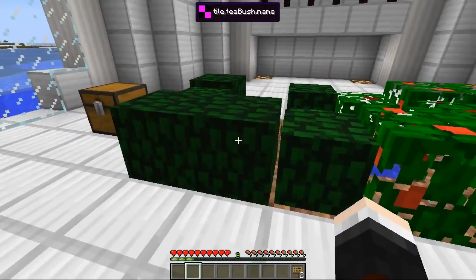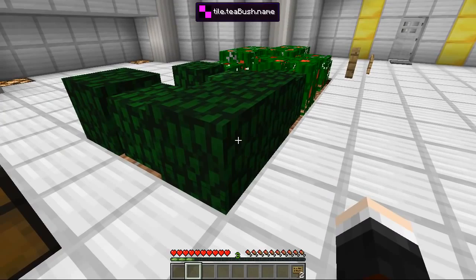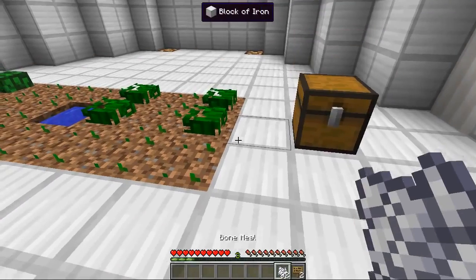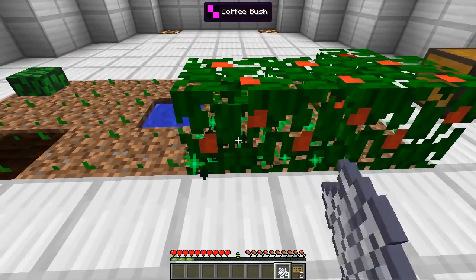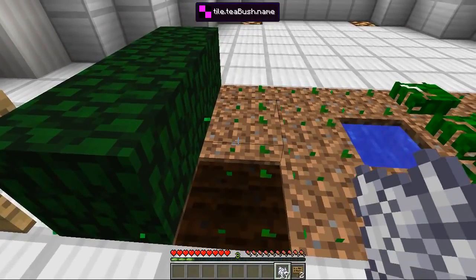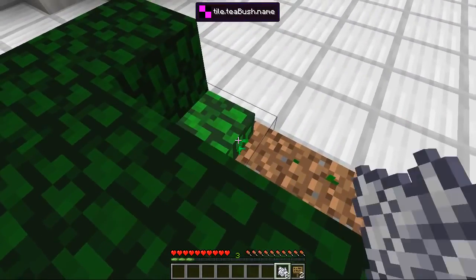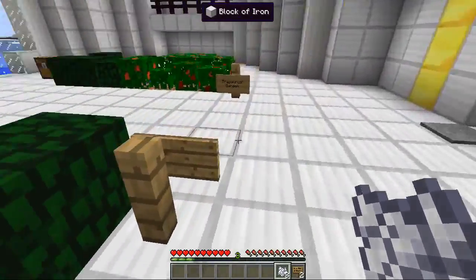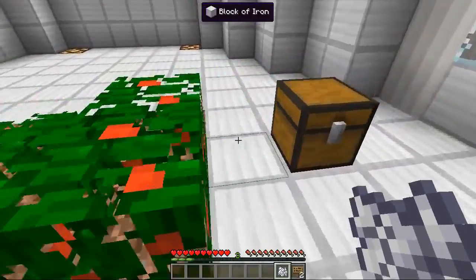The tea bushes get to their biggest size in their darkest green state - that's when you can start harvesting them. Let's grab some bone meal and start bone milling these. That's a fully grown one, that's a fully grown one. We might need some more bone meal because we need eight for at least one cup, so let's grow as much as possible. There's all the tea bushes we need, and we also need some more coffee bushes but they're taking their time.